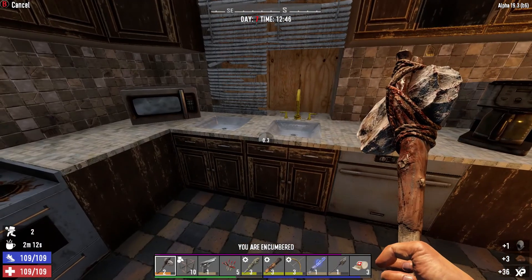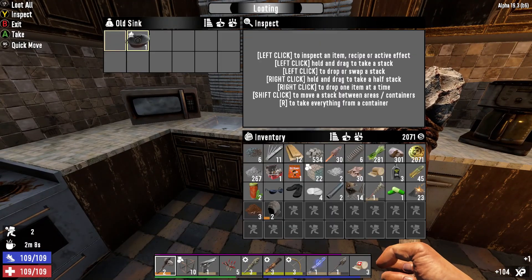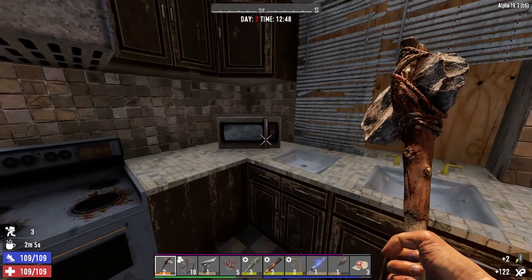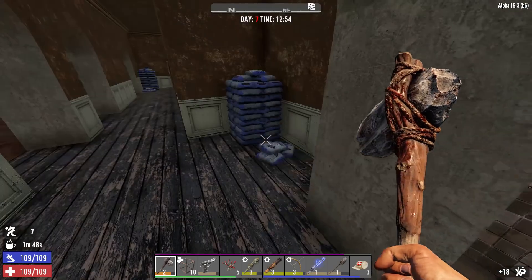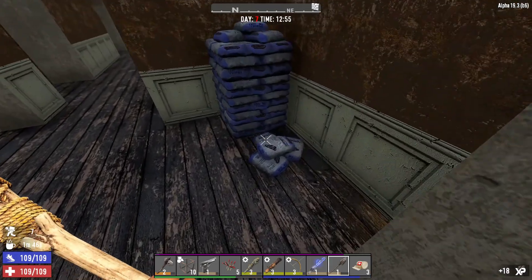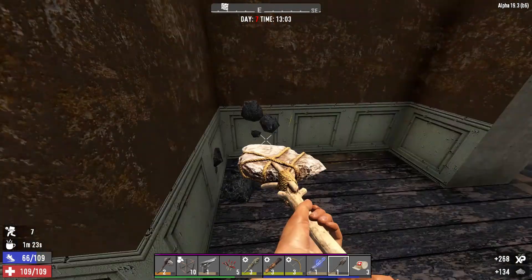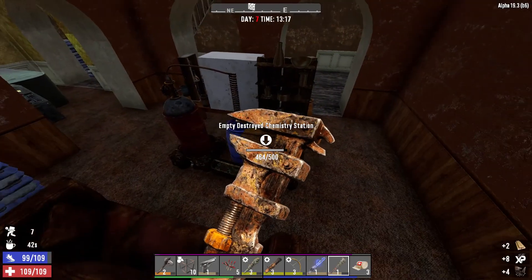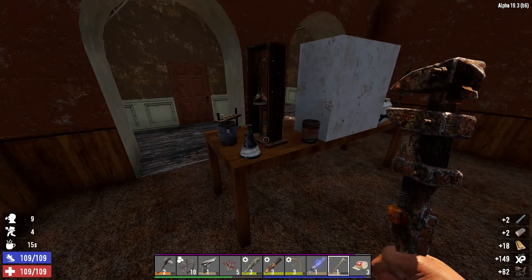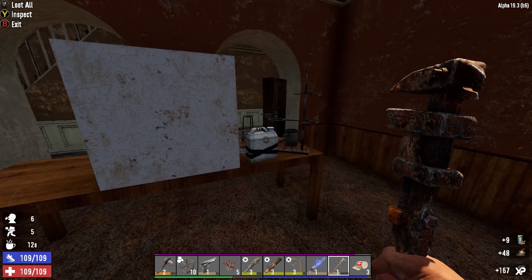Got a level two hood, a cornbread recipe - grab that. Coffee! Found a downstairs area. Grabbing cement and a med pile.